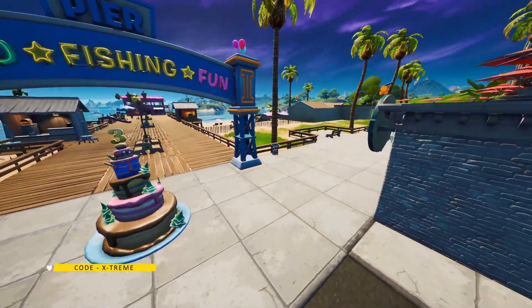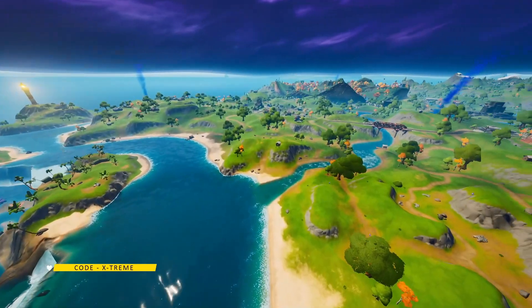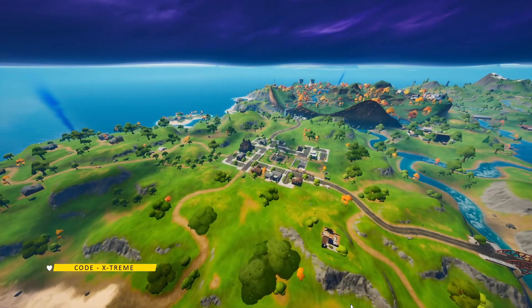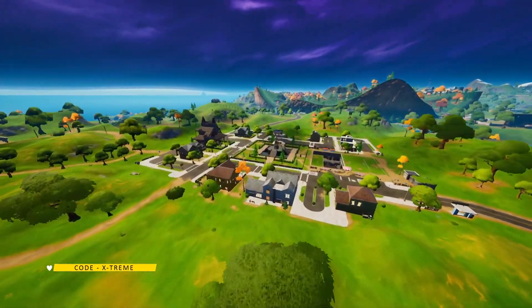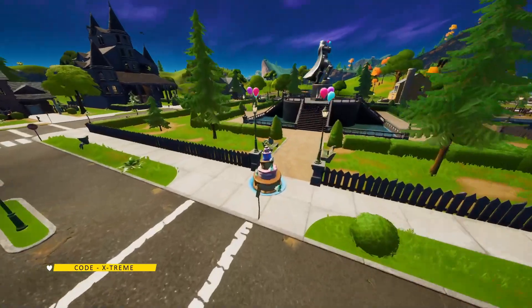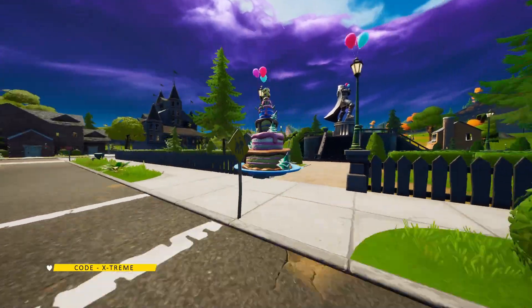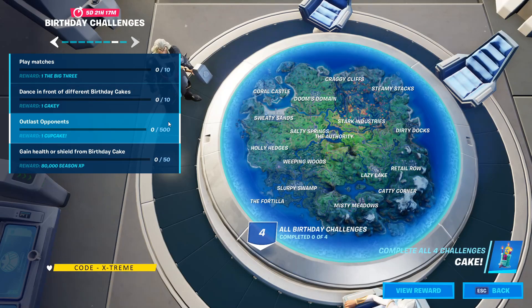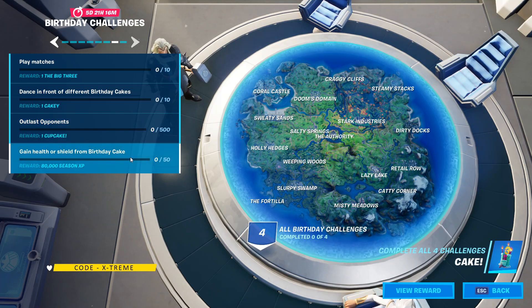Now let's move on to the last location, which is in Doom's Domain, also known as Pleasant Park. Just come over here, do an emote over this cake and your challenge is done. Now back to the challenges — the next one is outlast opponents. You need to outlast at least 500 opponents. Once you play your regular 10 matches from the first challenge, you should be able to outlast 500 opponents. It shouldn't be that hard.